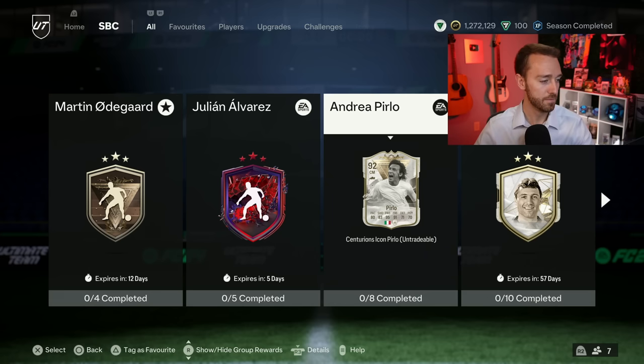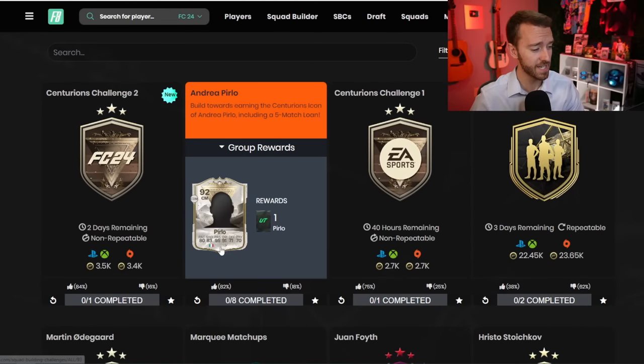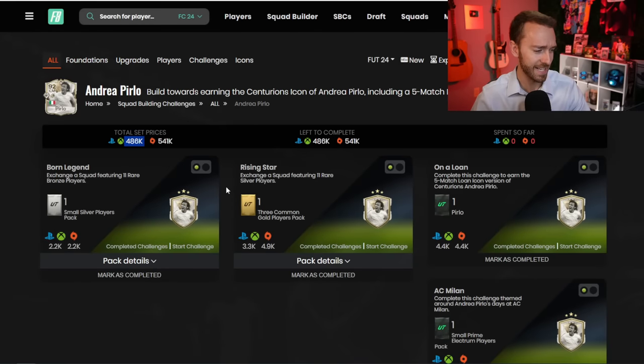This SBC is actually very, very upvoted. If we take a look on Footbin, I think it's got an 84% upvote — 82% upvote for this Pirlo card that I think is coming in right around 500K, like 480,000 coins, 480K-ish.